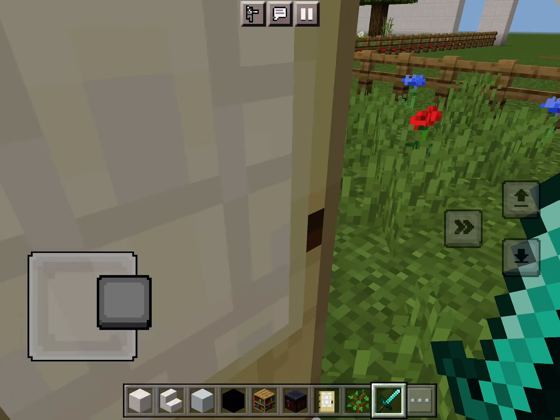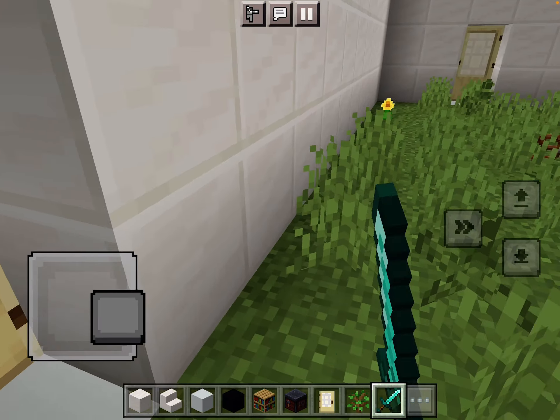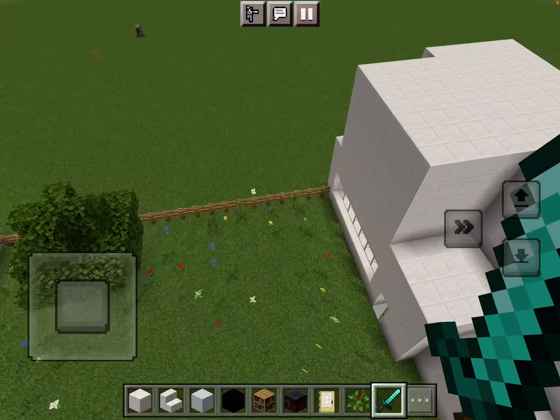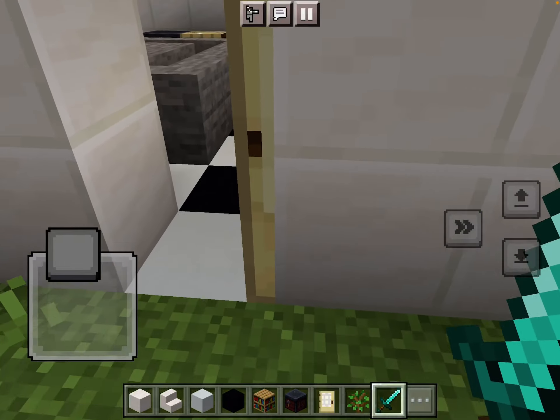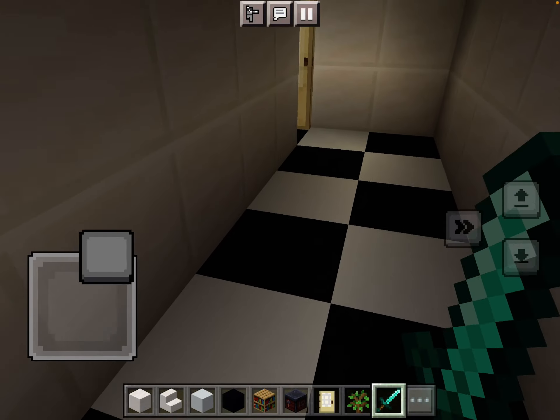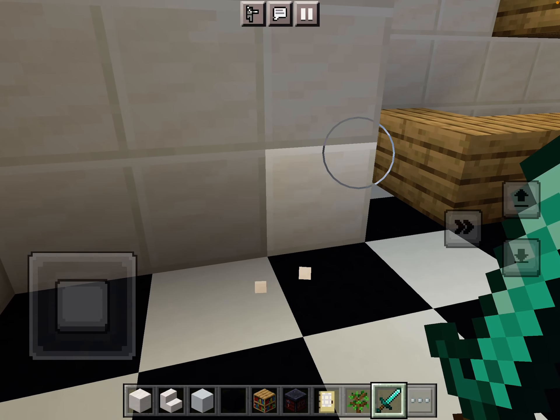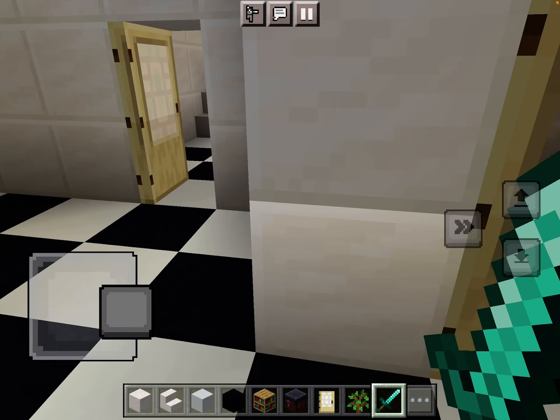Okay, this is like the basement. The sword is actually perfect because you can't break anything with it, so it's perfect. Got the bar.